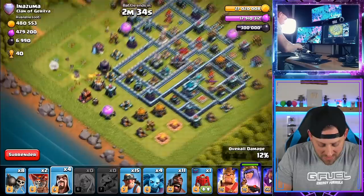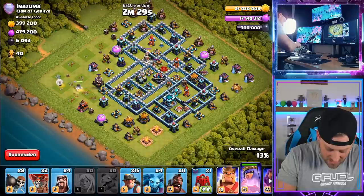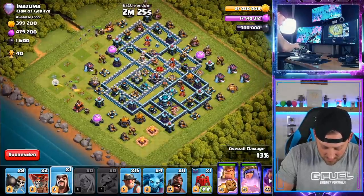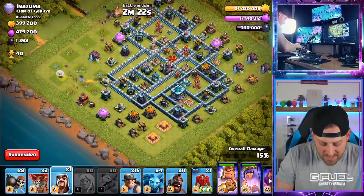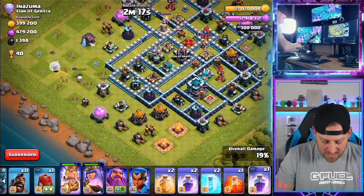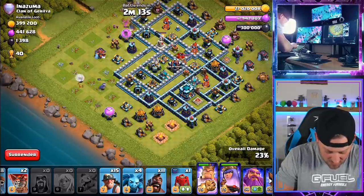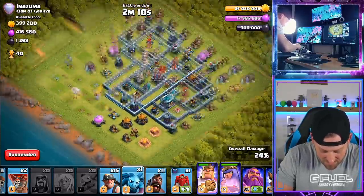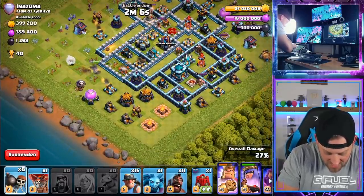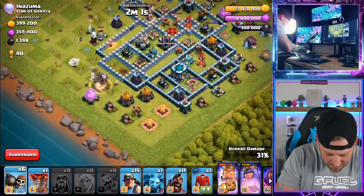We do have some Wall Breakers, although I am known for my Wall Breaker fail — not exactly sure how well those are going to do or how far we're going to get into the base. The Queen is doing a decent job. I want to narrow down this portion of the base. I'm going to send in my King right up here with a couple of Wizards behind. I want to try and get rid of this Clan Castle — I don't want to deal with it before we move on. Going in with another Wizard and a couple of Minions to clean that mess up. Can we get any Wall Breakers in?